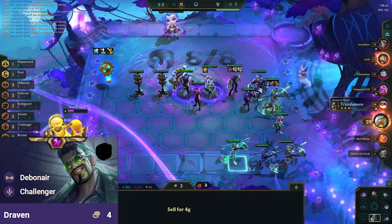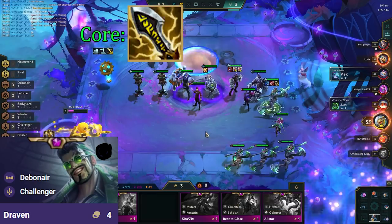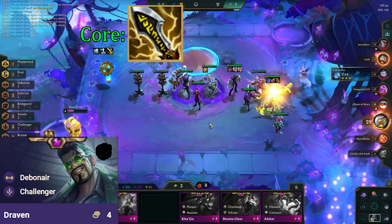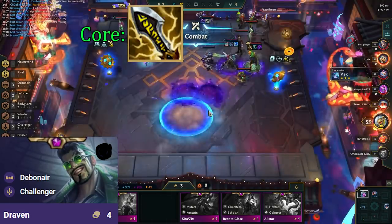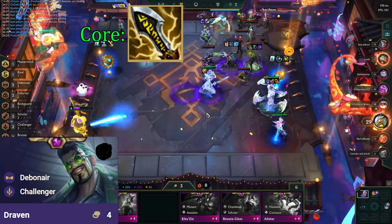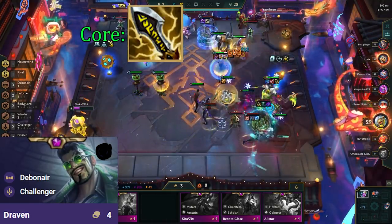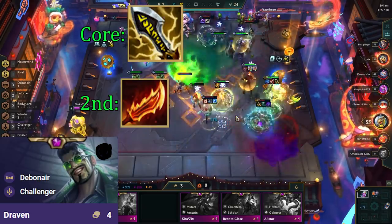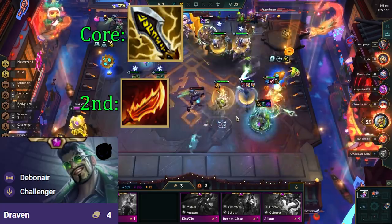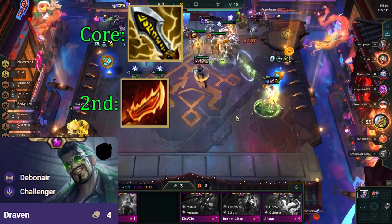Draven is our main carry, so we prioritize making items for him first. He has one core item: Infinity Edge. This item allows us to hit for a boatload of damage and also multiplies the additional damage we get from the axes. The second item wants to be another damage item. Which one you run depends on how many Challengers you're running and if you have any attack speed augments. Rageblade is really nice if you are only running two Challengers and have no attack speed augments, as it allows Draven to stack up really fast and scale incredibly well into the fight.